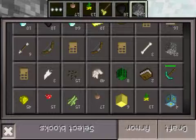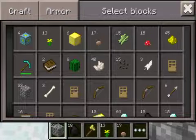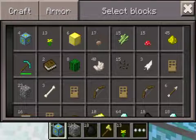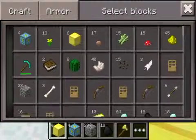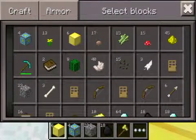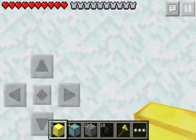All you're going to need for this is 20 cobblestone, one nether core reactor, four blocks of gold, and that's all. I'm going to show you guys how to do it.